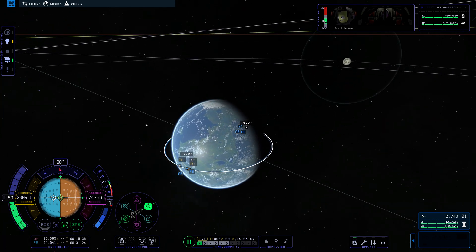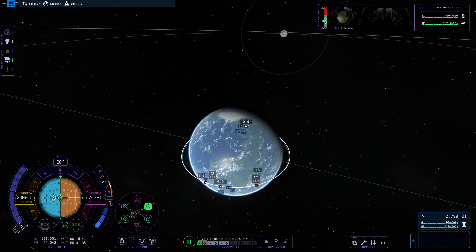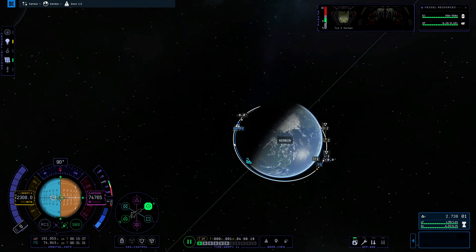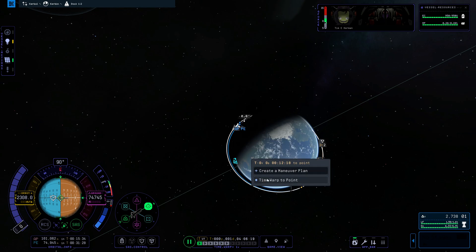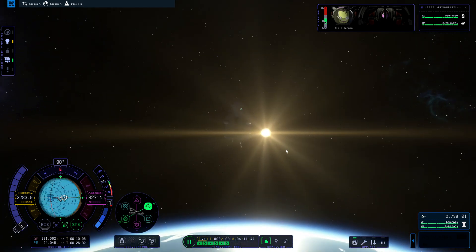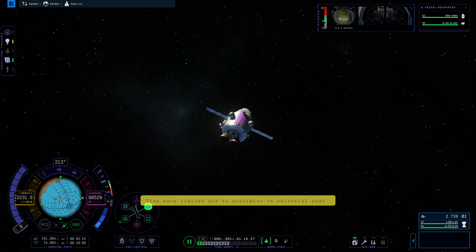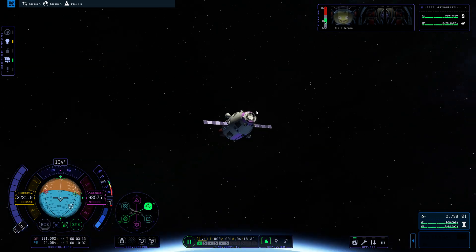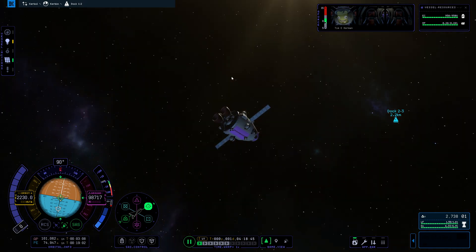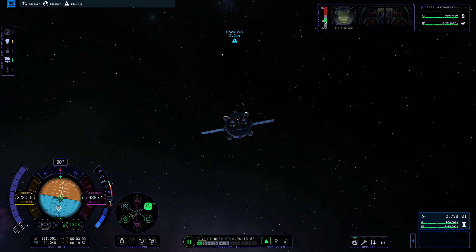Our engine is staged - just checking - and we will bring our apoapsis up to around 100k. You can see our intercept markers getting closer together, and now they are on top of each other. I am going to time warp to just before the intercept point. There is our station right there - we're a little bit farther from it than we were last time, but that's fine.